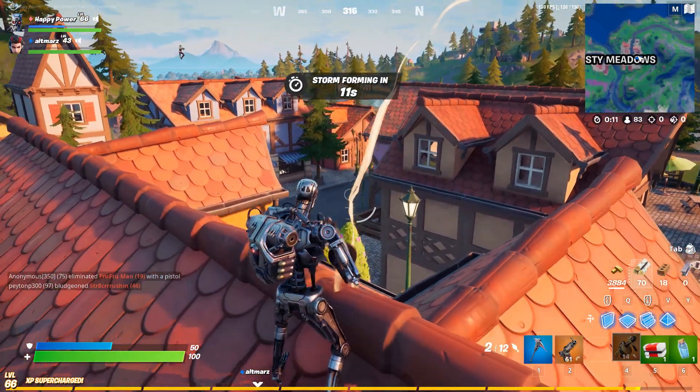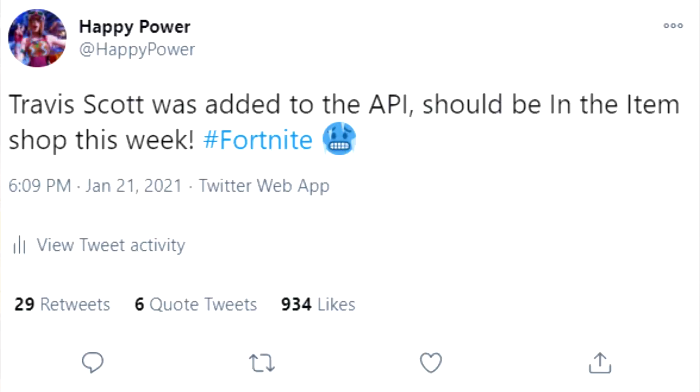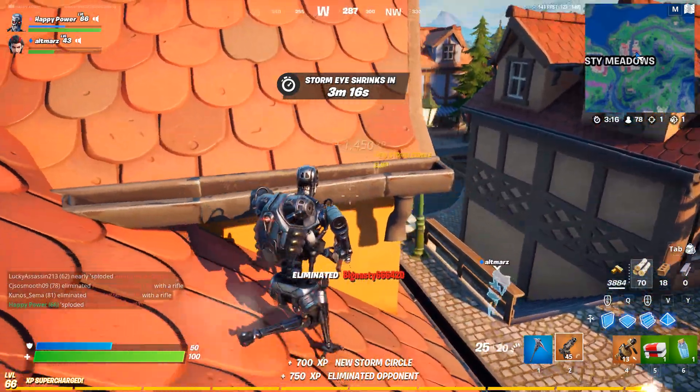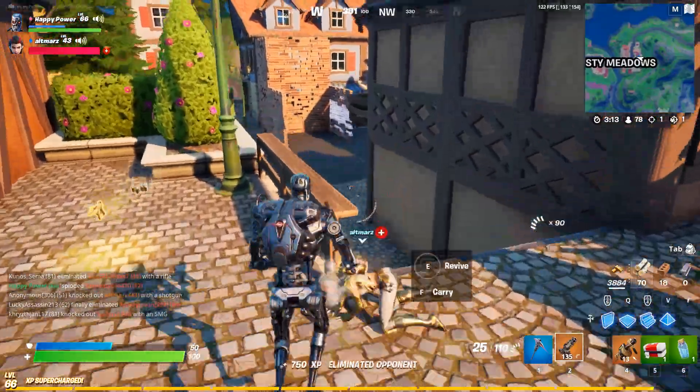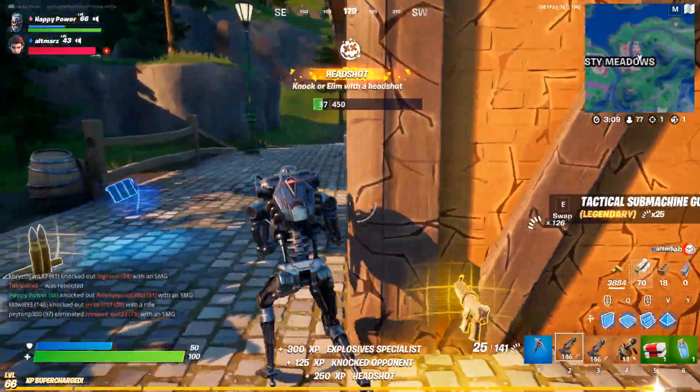Alright, so leave your theories down below. And last but not least, we have a tweet coming directly from my Twitter: Travis Scott was re-added to the API — it should be in the item shop sometime next week. So yes, finally Travis Scott and Astrojack will be returning at some point as it was just added to the API, which also means it can definitely come out tonight, tomorrow, or sometime next week — anytime now, very soon.